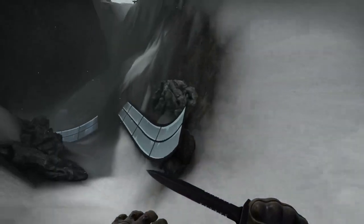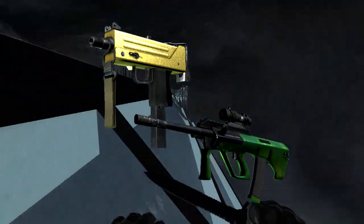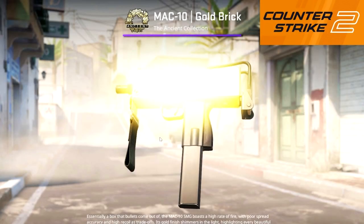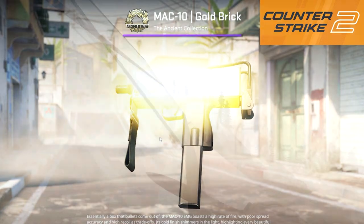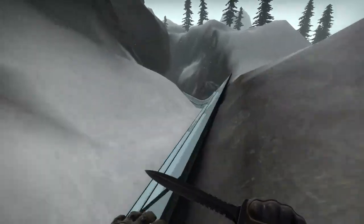The first items I want to touch on are the MAC-10 Gold Brick and the AUG Carved Jade. While these skins are for somewhat more unpopular weapons, both look very nice with the lighting updates being added in CS2. The AUG Carved Jade especially looks very nice — like a very shiny emerald knife — and the lighting overhaul will likely bring a lot of eyes to it.